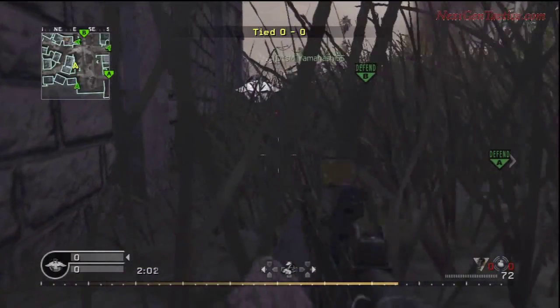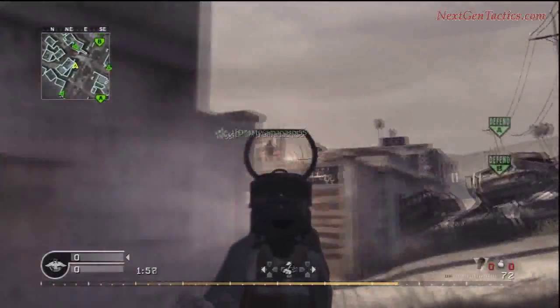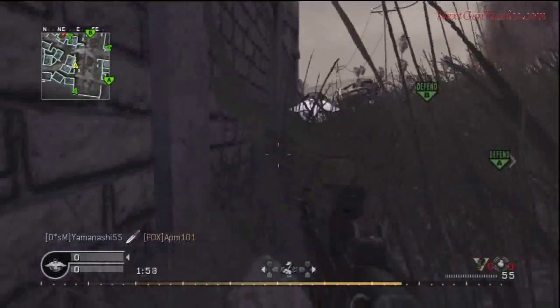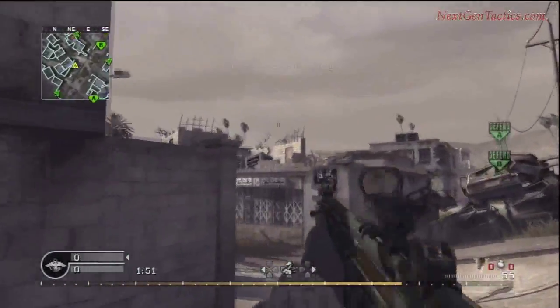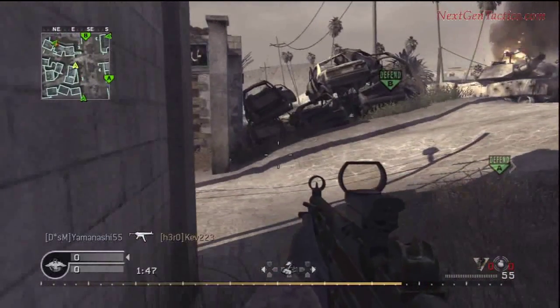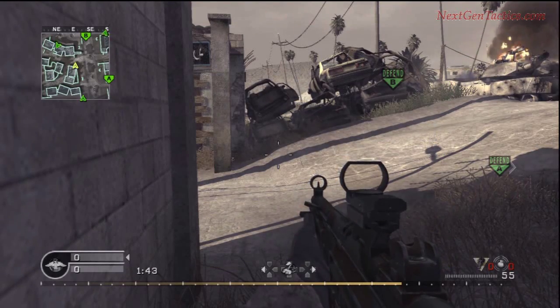The claymores are placed here. One, the one behind us is placed so that it either kills anyone trying to come out through that entrance and going to A, or it gives us a signal that someone's going out there. You must listen for your claymores. The second claymore is placed forward in case anyone's coming out of the center area and trying to go through A that way, because they're going to hug that wall to avoid snipers on our side.